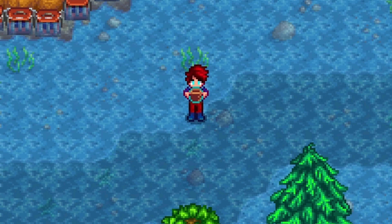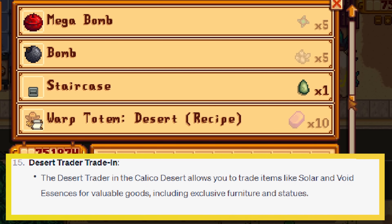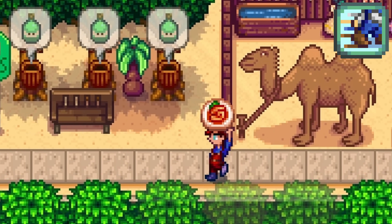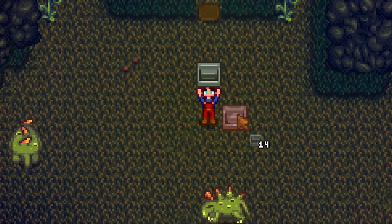The desert trader in the Calico desert allows you to trade items like solar and void essence for valuable goods, including exclusive furniture and statues. Yeah, this is true - abuse the desert trader. They have amazing things on offer and will seriously make your game so much easier.